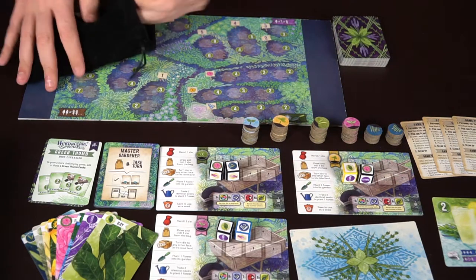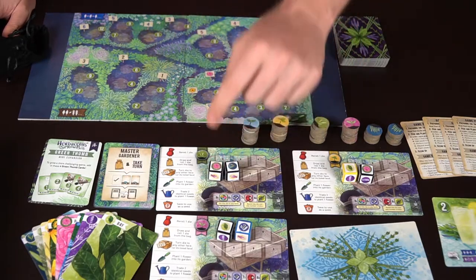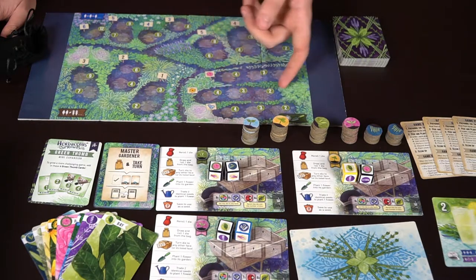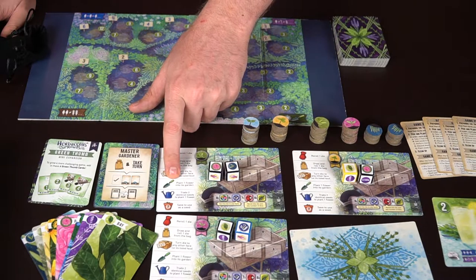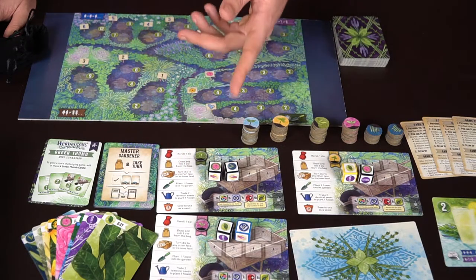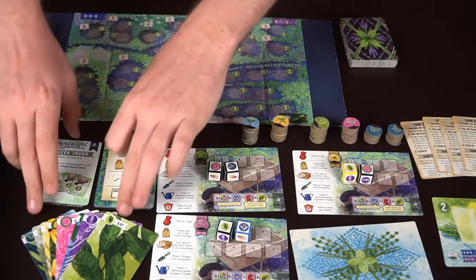You'll also get flowers in addition to the different herbs, and you can plant flowers on the board in specific locations. The first location starts with the highest point value and goes down as you plant more. You'll need a little shovel — or trowel — plus one of these other symbols, which could be on a die face or a card, in order to plant a flower into a garden.